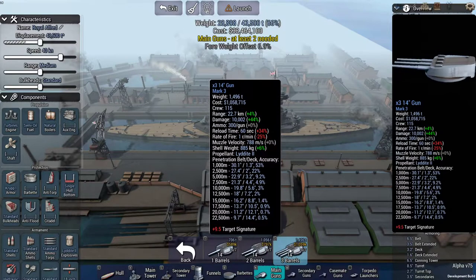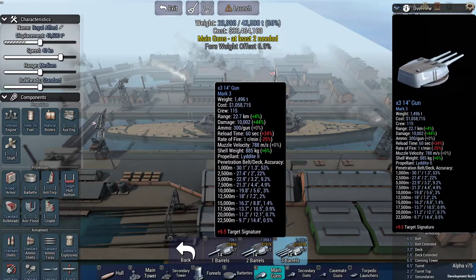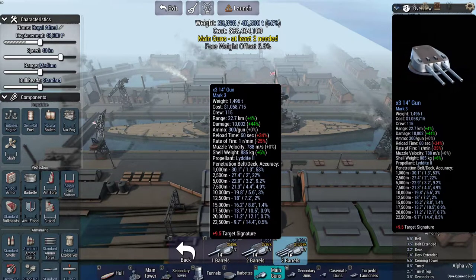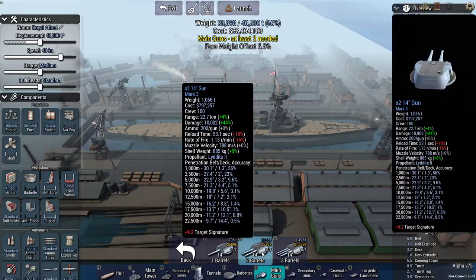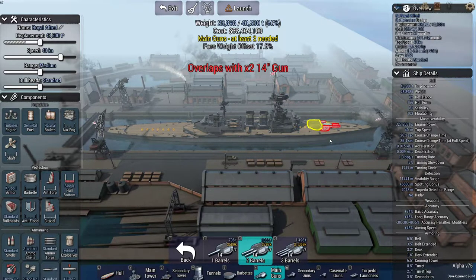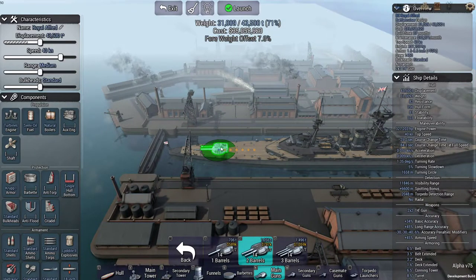I've realized while playing that triple barrels have a disadvantage over double barrels when it comes to accuracy and rate of fire. So I'm going for double barrels, which is possibly not the most exciting choice, but it will do the job. I think this ship will have to focus on secondary guns more than anything else.